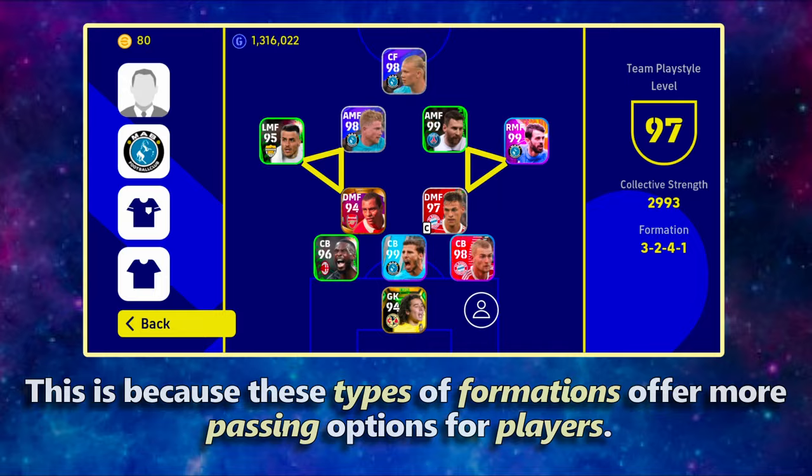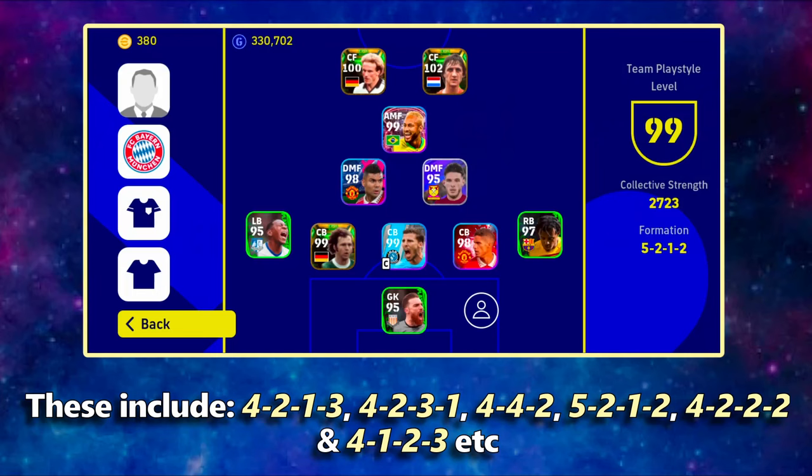Here are some examples for quick counter. These include 4-2-1-3, 4-2-3-1, 4-4-2, 5-2-1-2, 4-2-2-2, and 4-1-2-3, etc.